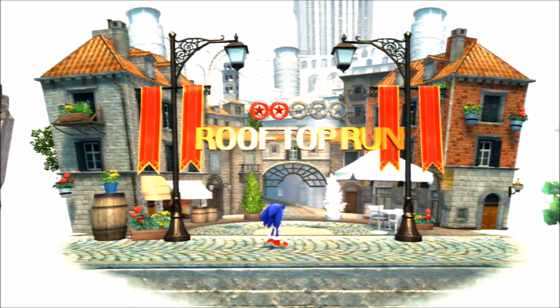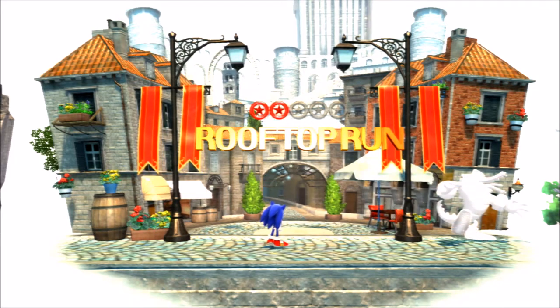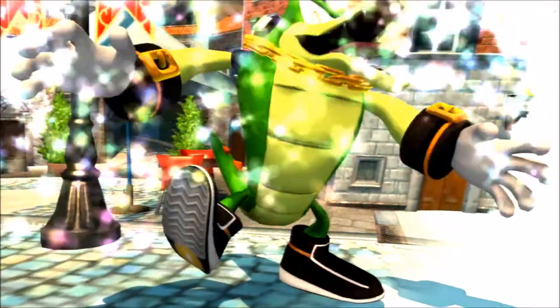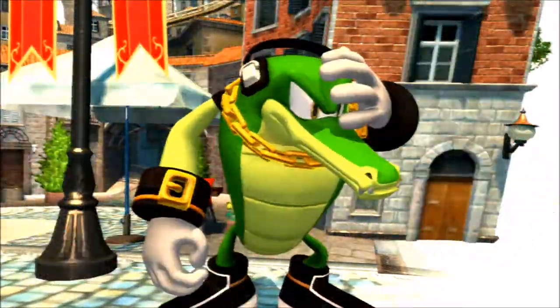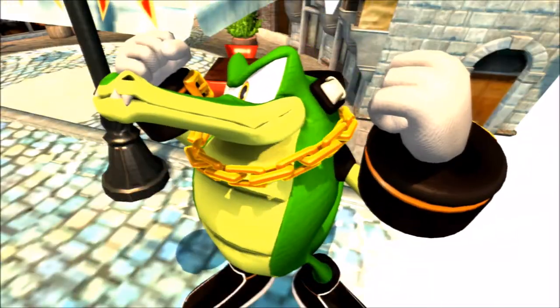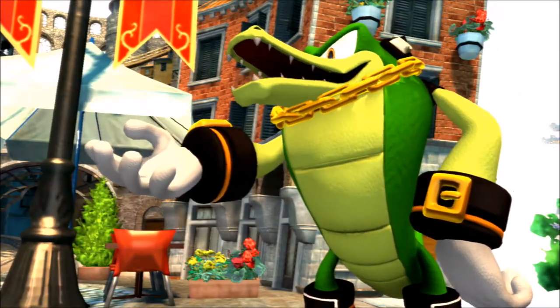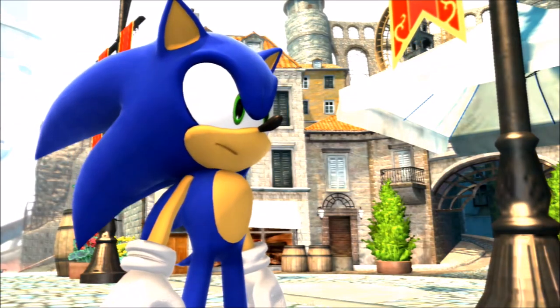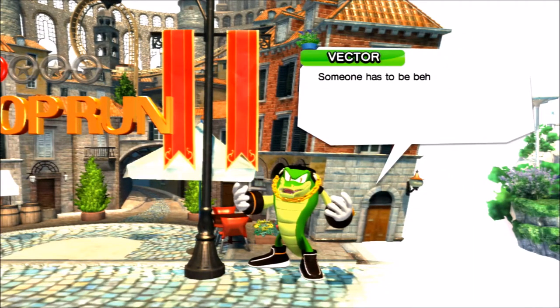The next level is Planet Wisp, but there will actually be a cutscene now because we just finished Rooftop Run. So that will now be a cutscene because we just saved another character. I think it's Vector — yeah, it's Vector that we just saved. Thanks Sonic! You know, I got a hunch someone or something is controlling that monster. So it was Vector, okay.